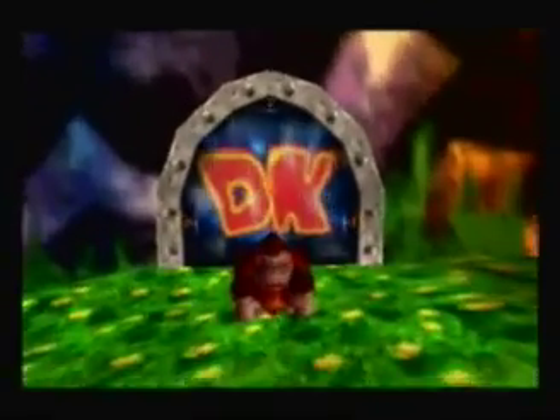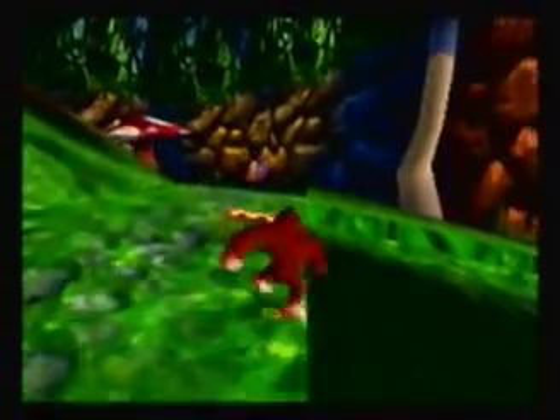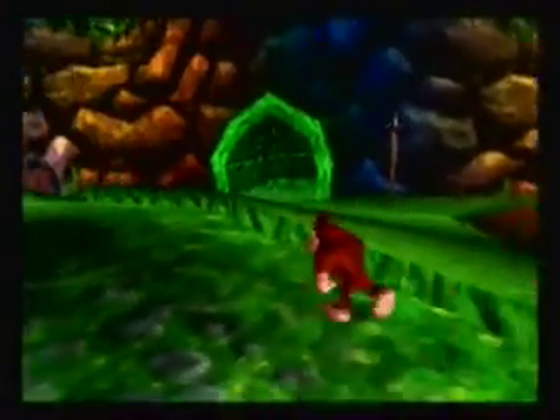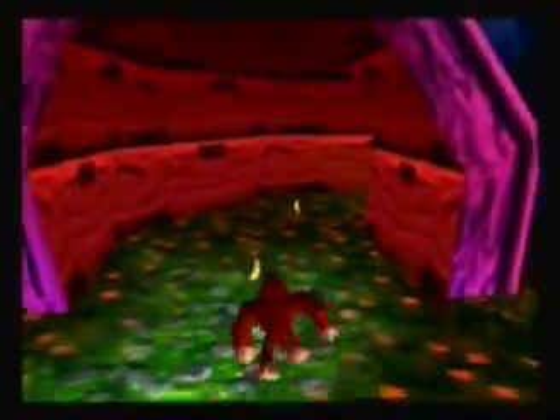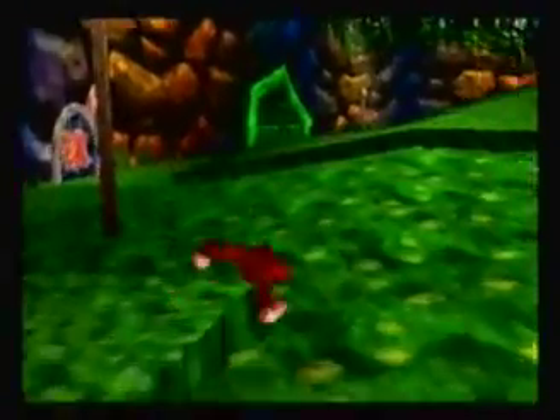Okay, we have Fungi Forest — this is world five, taking place in a forest. It's better than Gloomy Galleon but not my all-time favorite, though it's up there. I like this part because it has banana ports one through four out here; banana port five is in another area. There are several different areas in Fungi Forest, and over here is where Funky's Armory is.